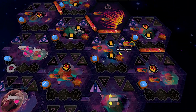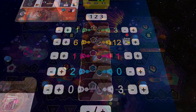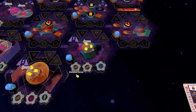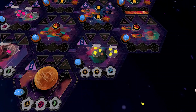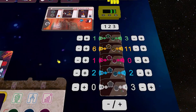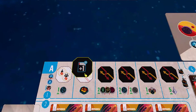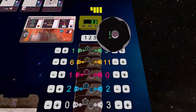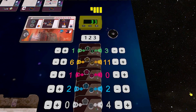Then David does the middle action — producing science for two more science and scoring three victory points per science guild, giving him another three points putting him at 33. At the end of his turn, he returns the trade token to the board — and now that he has interstellar transports, this triggers again, giving him another bounty worth one credit. Trade tokens have to live on agenda cards. As he gets more agendas, he can hold more, and the extra agendas actually prevent some upkeep costs.